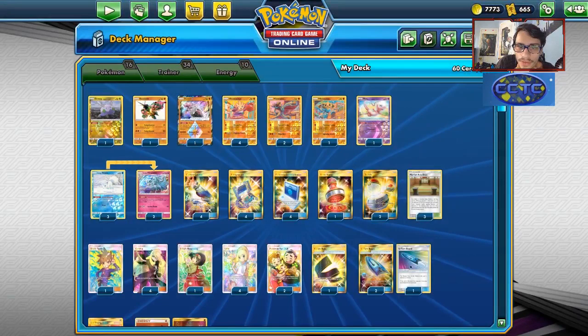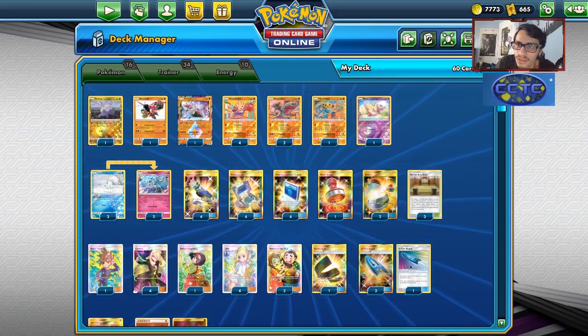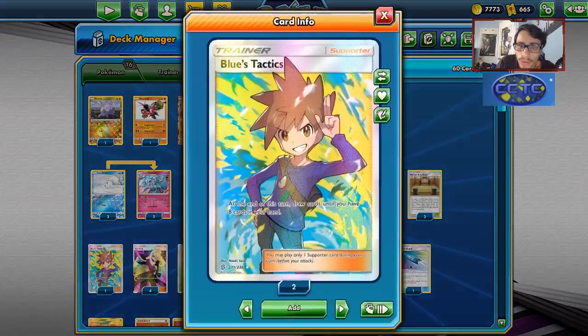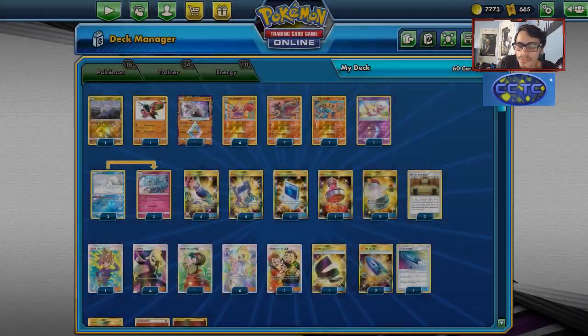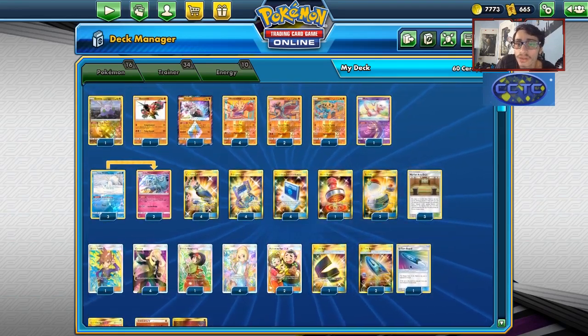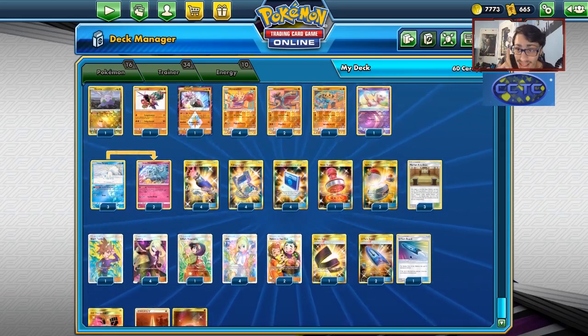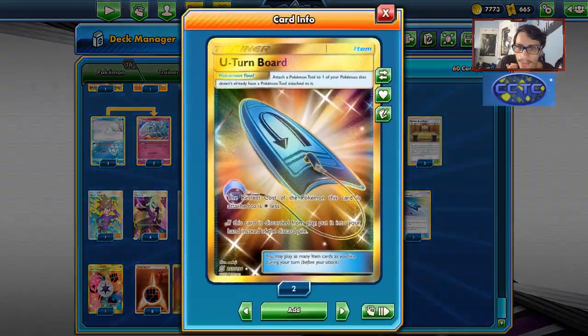I have one Blue's Tactics, four Cynthia, four Lillie, and one Erika. I've gone with a heavy count of draw supporters because it's really good to have draw cards in this deck. Blue's Tactics is something I'm tweaking with — drawing a big hand is one way to find your Pokemon. We also have three U-Turn Boards, one of the best cards in this deck because you can recycle it, and it lets you retreat Ninetales, Goomy, and even the Hitmons for free.